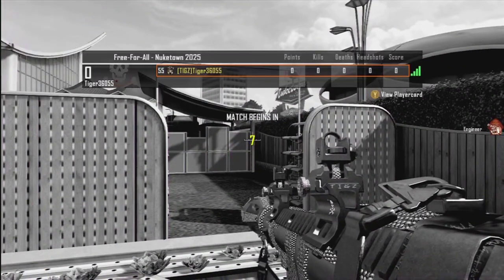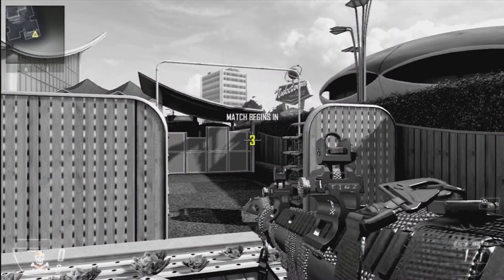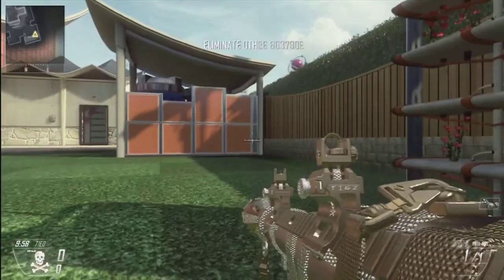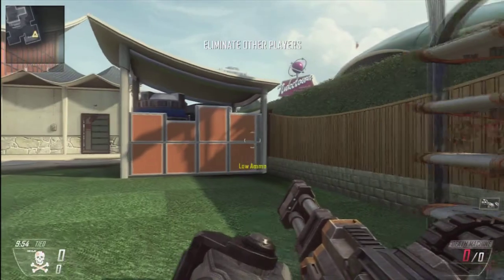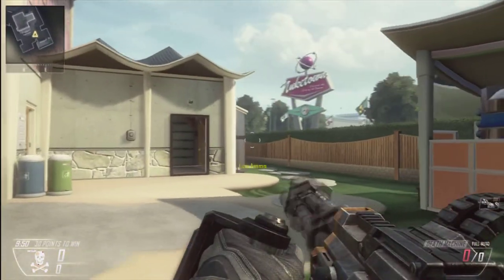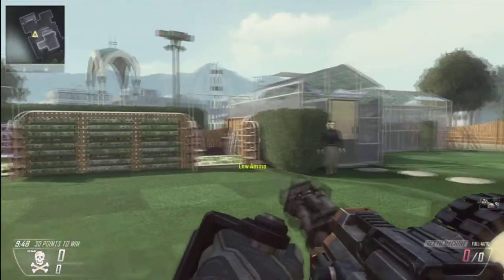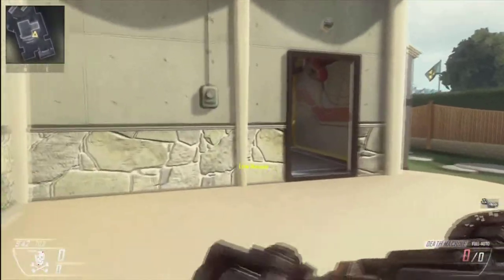You're gonna want to start with your normal class — for me I'm just using a diamond RPG for the lols. As soon as you spawn in and the timer runs down, you want to walk forward, lie down, and switch to your riot shield class. And there you go, you'll get your death machine. It's pretty awesome — you can get some really funny reactions out of Search and Destroy.